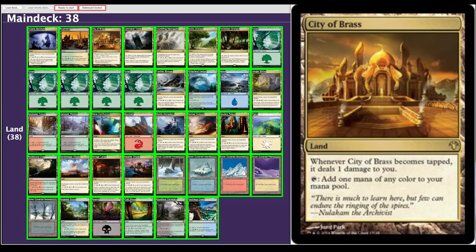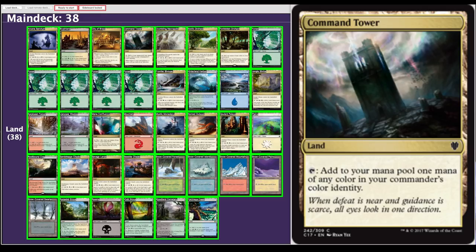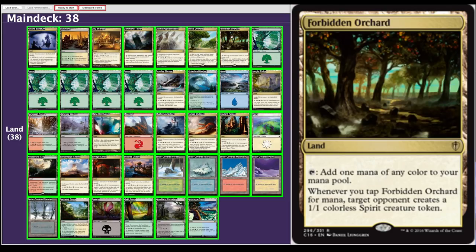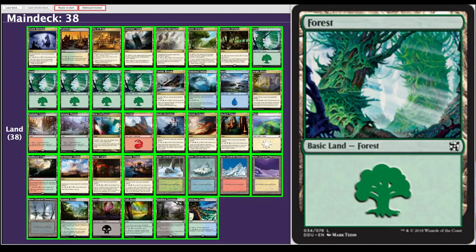City of Brass — any deck that is four or five colors, this is close to an auto-include. Your life is a resource, and decks that tap into that resource tend to be at least a little bit better. Command Tower goes in any deck with two or more colors. Exotic Orchard — pretty much any deck that's three or more colors should run this. Forbidden Orchard I like a lot — it does create a creature for your opponents, but being able to choose which opponent gets it helps avoid disproportionate value off a 1/1 colorless spirit. Also worthy of note: the spirit does not fly. We're mostly in green, so five forests versus one each of every other basic, and we also have a suite of snow-covered basics — I'll get to those in just a second.